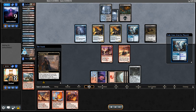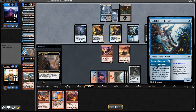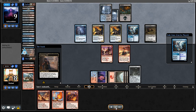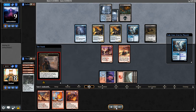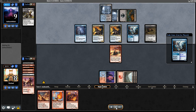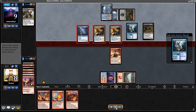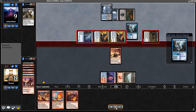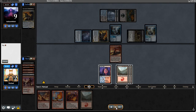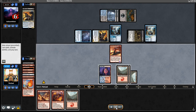Opponent top-decks Merfolk Secret Keeper. They cast Venture Deeper and finally hit something relevant — Creeping Chill, plus a Gravecrawler. Now's our time: Tormod's Crypt. Glad we slow-rolled it — the Haunted Dead didn't end up getting used, and we get to exile all that stuff before it does any damage. Opponent has also found a Fatal Push though — a little bit scary. They go race mode, as they should. We get a nice block with Reveler, they cast their threat, and it's back to us.